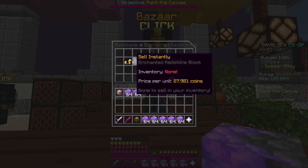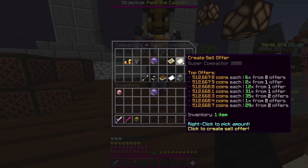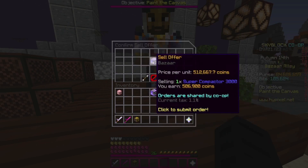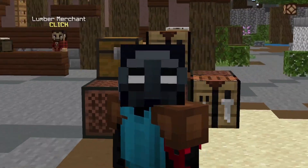Then you're going to insta-buy one Enchanted Redstone Block for around $30,000 coins. After spending $480,000 coins total, you can create a sell offer for almost $25,000 coins profit. These fill super quick, so you can make lots of coins with this. Subscribe for more.